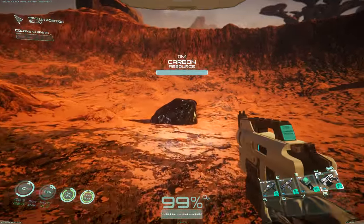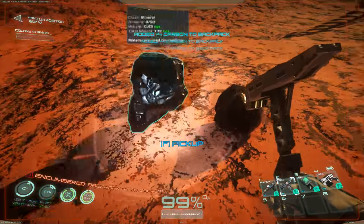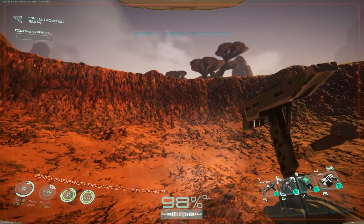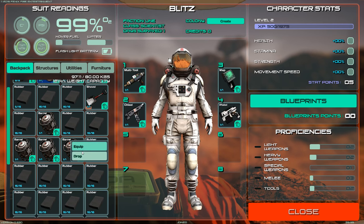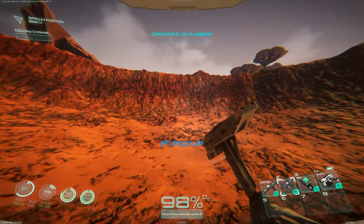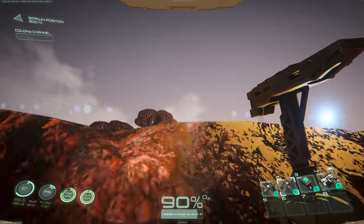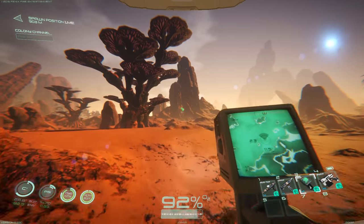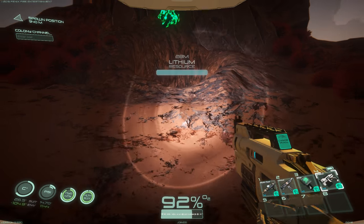I wanted to maybe grab some carbon since we don't have any. I'm going to have to trash some more rubber out. I'm right at capacity now and can't run anymore. That's the lithium - oh, that's right, I was going to go try to find that cave with the coordinates for diamonds. Okay, I'm getting close. It looks like there's a cave right down in here. The lithium is really cool.